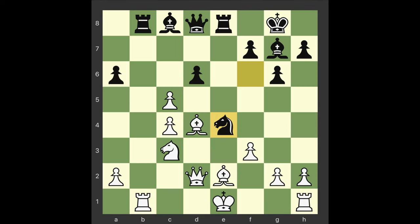Knight takes e4. With this sacrifice Kasparov's major pieces explode into action. F takes e4 Queen h4 check G3 — a shot that Tilputian immediately goes wrong. After this move the game is beyond saving.